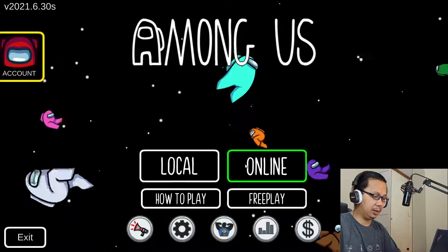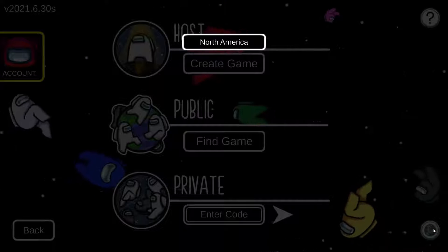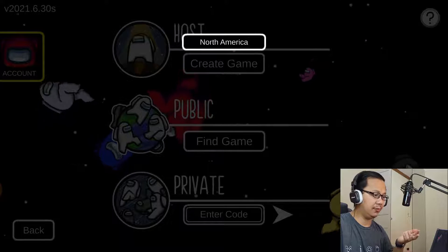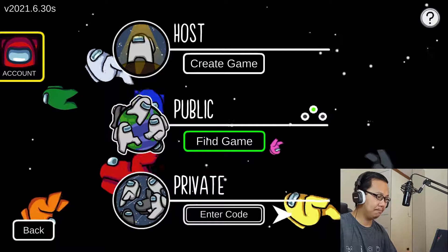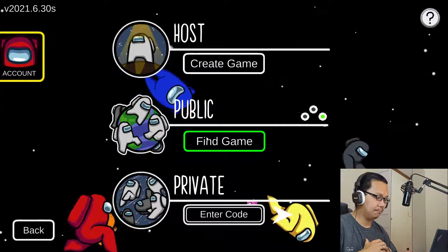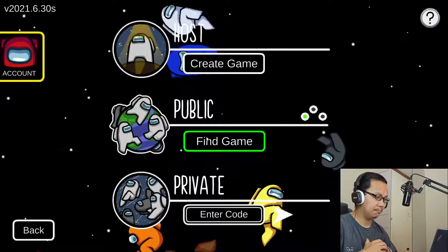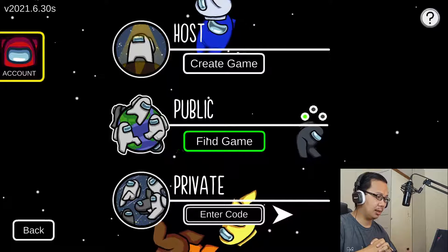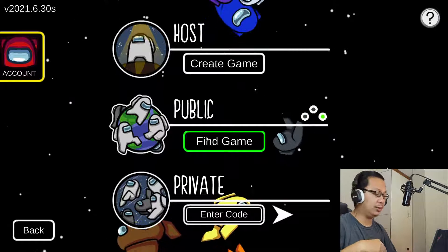Let's search for an online server. I'm only getting the option for North America — usually I have options for Asia and others. Let's just find a game. It's taking too long; I'm not sure why. Let's just move forward to another game.